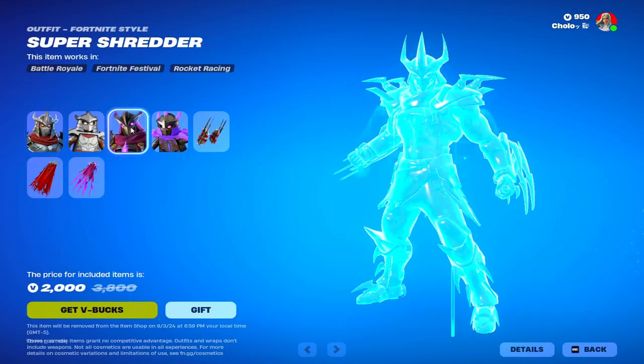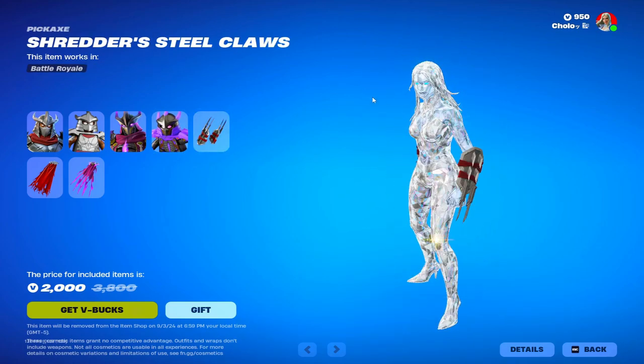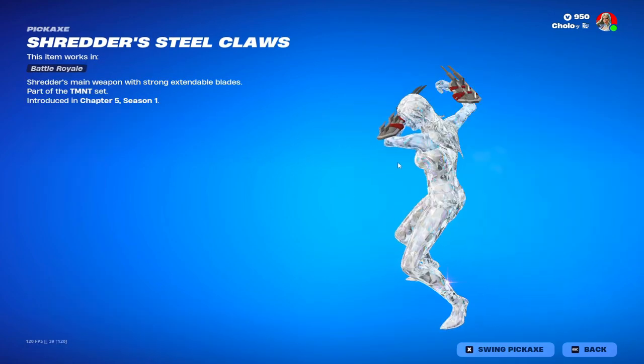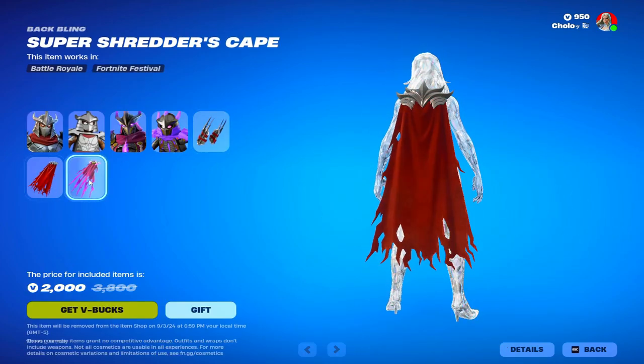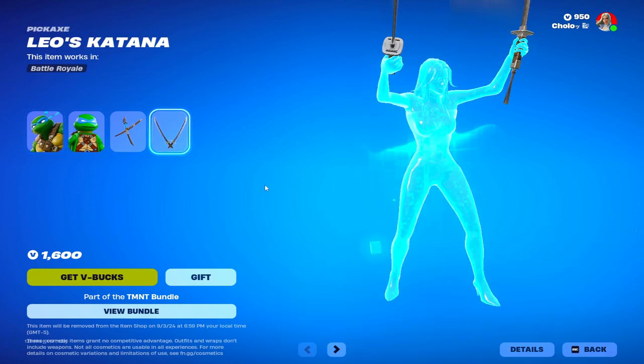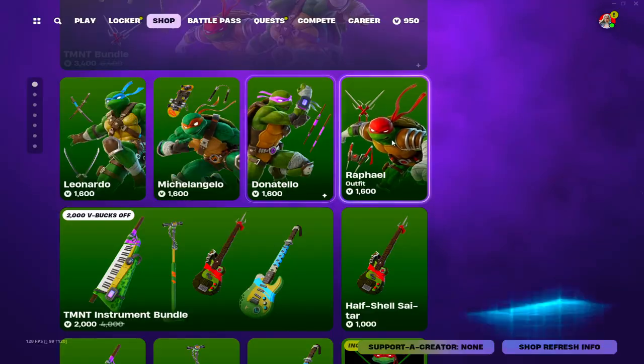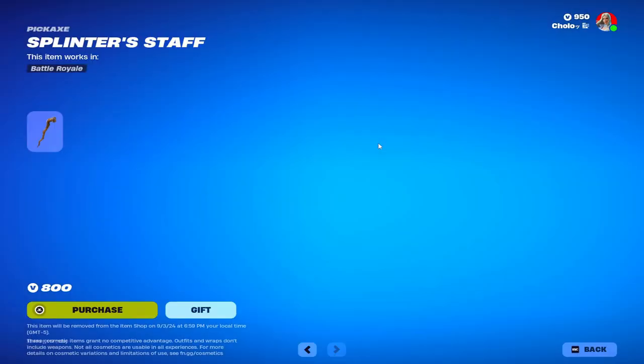We also have the Teenage Mutant Ninja Turtles things back — Shredder, who I'm pretty sure was in the mini battle pass, you'd be able to get him if you bought it. Here are the back blings, here are the Ninja Turtles: we got Leonardo, Michelangelo, Donatello, Raphael, April, and Splinter.